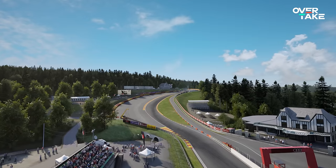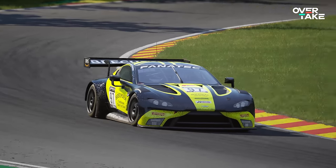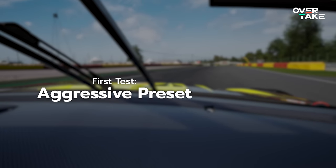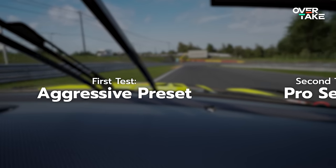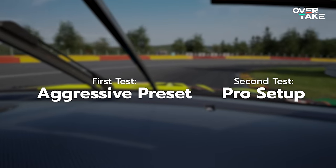I think I'm the perfect candidate because I represent basically an average ACC player — I'm not super fast but kind of consistent with my lap times. So here's the test: I'll pick my favorite track, Spa-Francorchamps, and my favorite car, the Aston Martin GT3, a combo I'm pretty familiar with. I'll drive two sessions — the first with the aggressive preset for 30 minutes, then check out the Unicorns of Love setup for another 30 minutes on the same track and car.